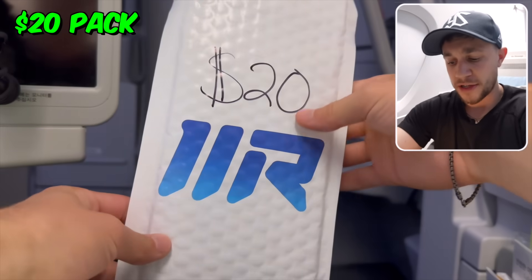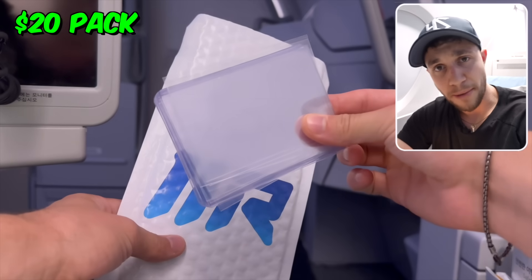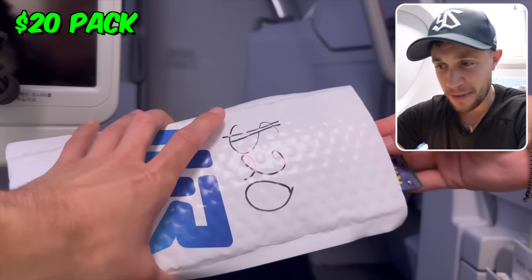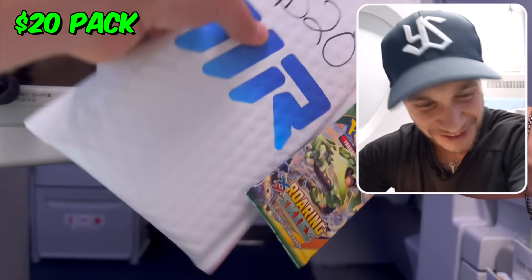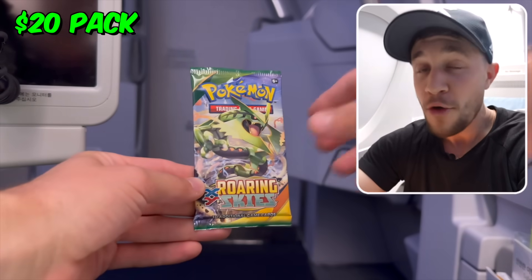We've got some juice — complimentary juice. We've got another pack to open. It's the $20 pack. I ripped these off my personal collection and we haven't used a single penny sleeve yet. Maybe out of this pack... let's go. I kind of forgot what I packed, but we've got X and Y Roaring Skies, which is fitting because we're roaring in the skies.